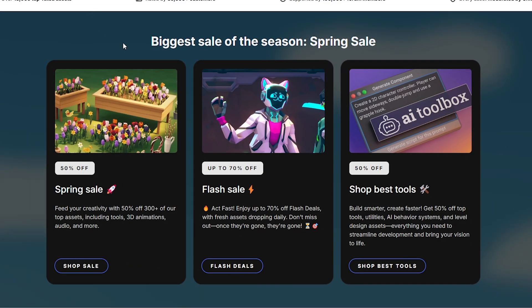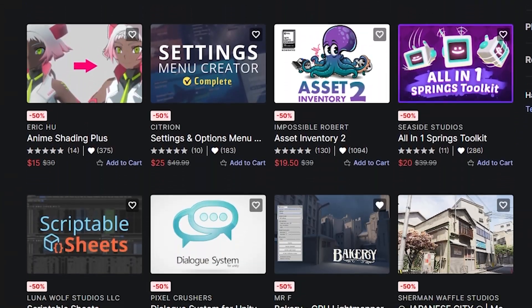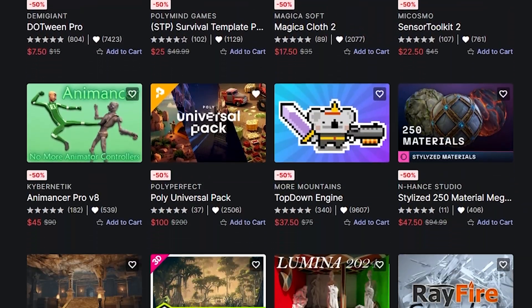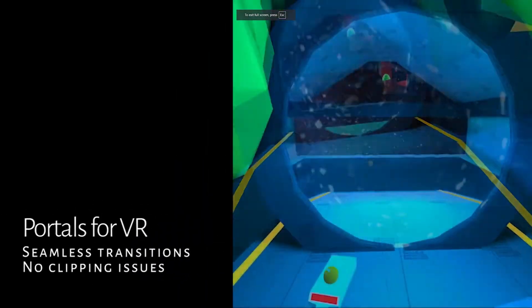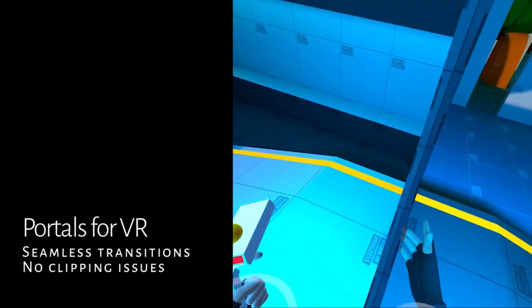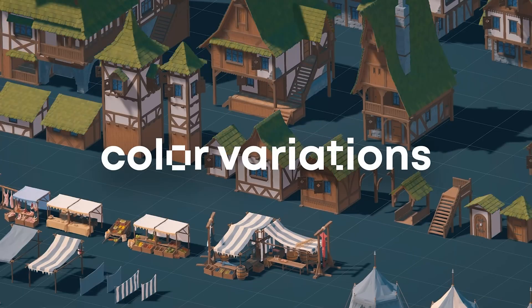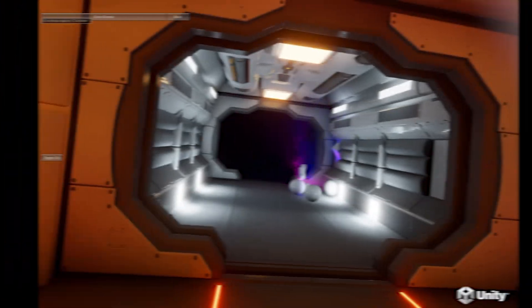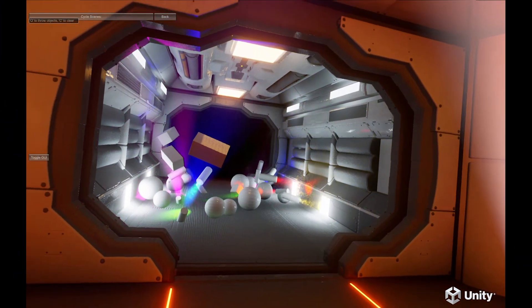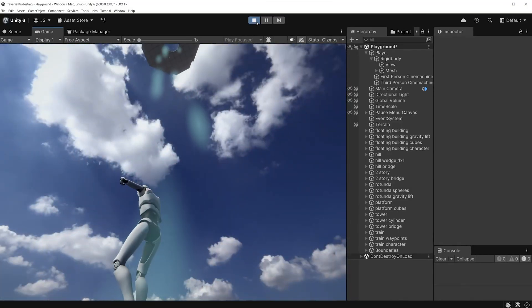The Unity Spring Sale is here, and I have found 10 Unity assets that will save you over 500 hours of development time. As developers, every minute we spend coding basic systems is time we could be spending creating amazing experiences. I've tested a number of these assets in my own projects, and some have caught my eye — I might buy them myself. If you value your time, consider checking these top picks. My affiliate links are in the description below; they don't cost you anything extra, but they do help support more content like this.